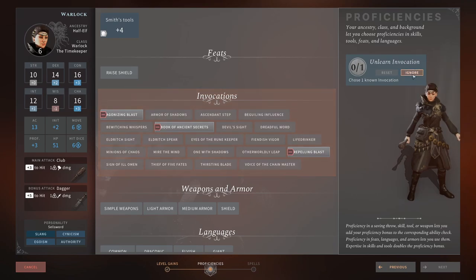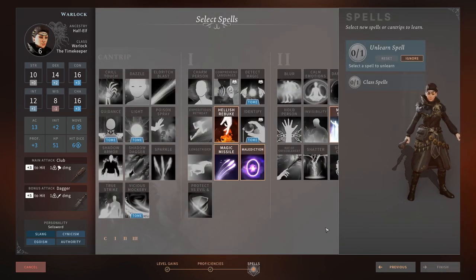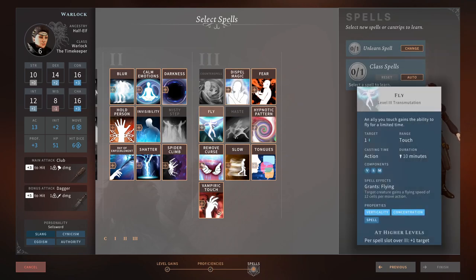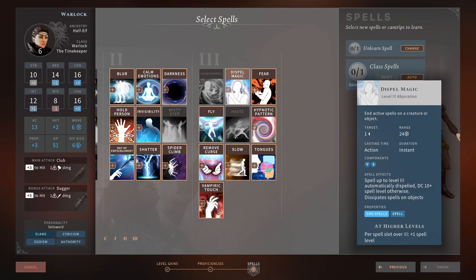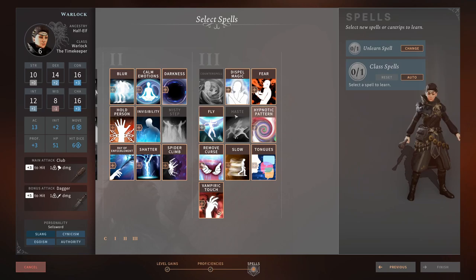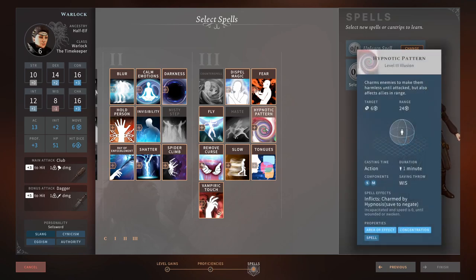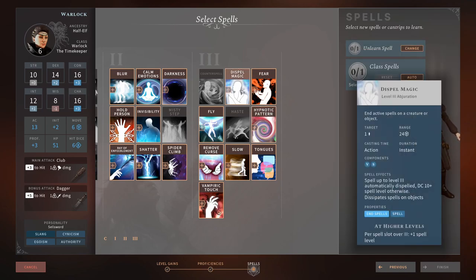For the level 6 invocation, we like what we already have so we'll ignore it. In the spell tab, we get to pick another spell — choices are between Hypnotic Pattern, Dispel Magic, and Fly. Fly lets you float above the battlefield taking no melee damage and rain down Eldritch Blasts. Dispel Magic lets you strip enemy defensive buffs. Hypnotic Pattern is CC. I'm going to take Dispel Magic because it has more uses — some enemies will buff up quite a bit and you need to take those defenses down.